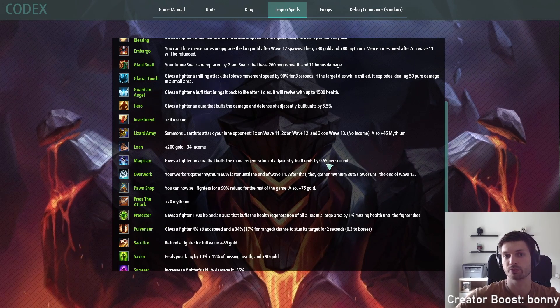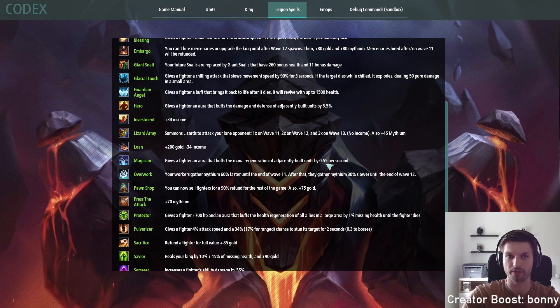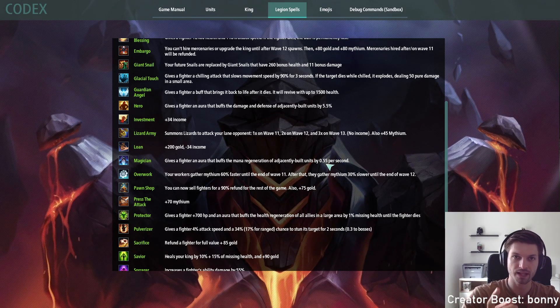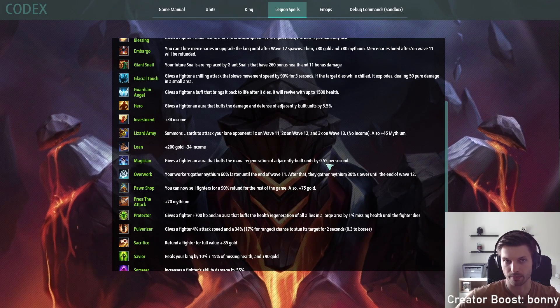These two similar Auras do the same thing. You position them like any other Aura, with one unit in the center — either a Starcaller or any other unit with Magician on it — and you can get six additional units surrounding it. This makes seven units in total that you are able to buff.